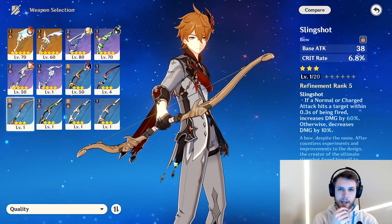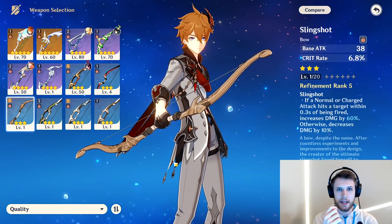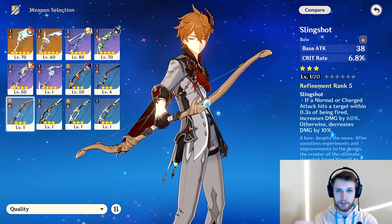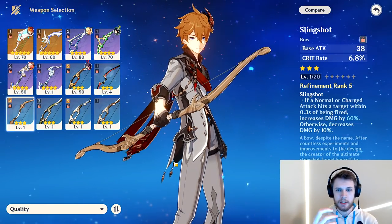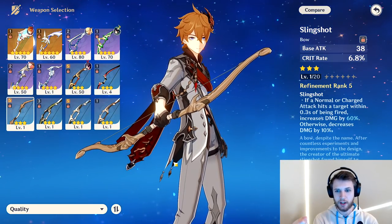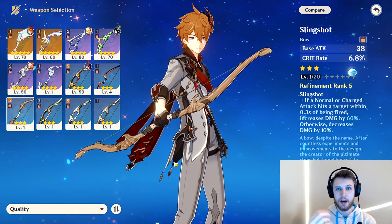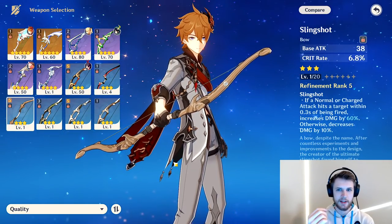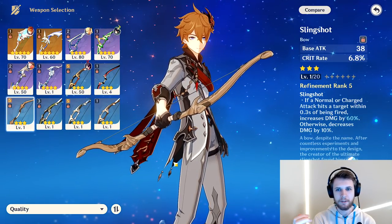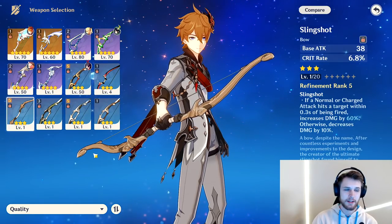Slingshot is going to be okay, but it suffers from the fact that if a normal charged attack hits a target within 0.3 seconds of being fired, damage increases by 60%, otherwise it decreases by 10%. So if you're using charged attacks, this can fall off. Rust increases normal attacks, but I don't think that's going to be helpful on Ganyu compared to building charged attack where she has the ice AoE.